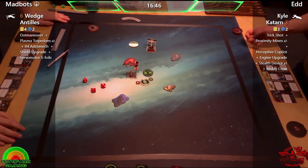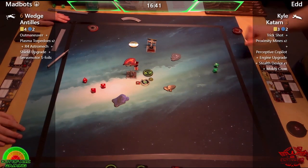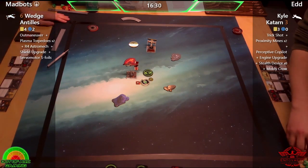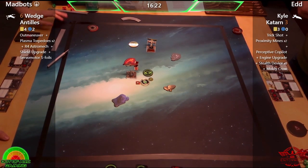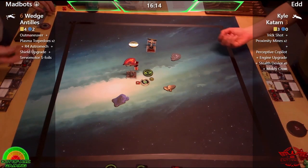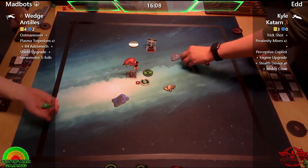That's a good shot there from Wedge — oh, and that's going to crack the Stealth Device, but it's only shields which isn't so bad. He's avoiding the output by having the arc pointing at Wedge, which is quite handy. Though he's in danger of being in proximity mine territory, and anyone following this series will probably remember that Wedge has already seen the business end of a proximity mine in this tournament.